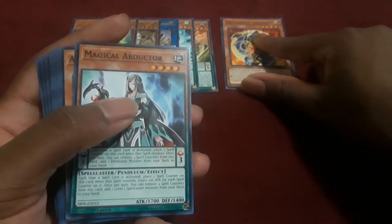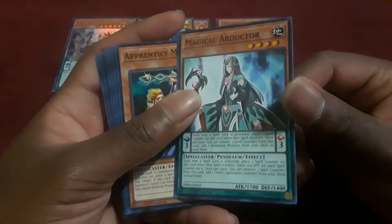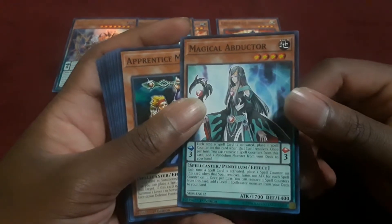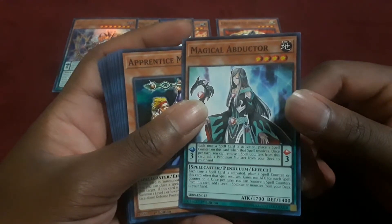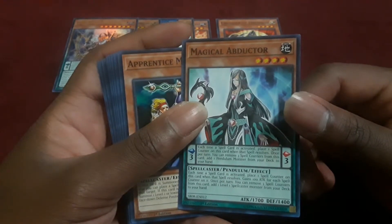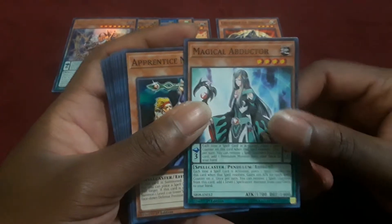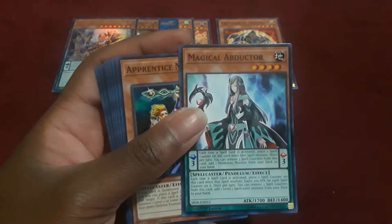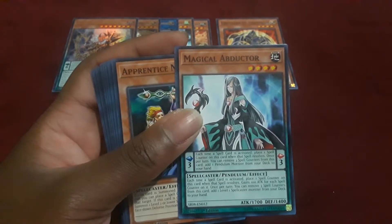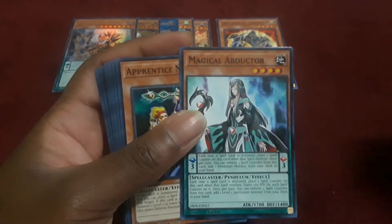Magical Abductor has been reprinted a few times but she's a really good help for this deck in general, because she gains spell counters every time spell cards are activated and she can search your deck for a Pendulum monster and add it to your hand. As a monster, she's not too bad either — especially when she can summon a Level 1 Spellcaster from your deck to your hand. She was really good for getting Effect Veilers to hand for Pendulum decks if they needed it.